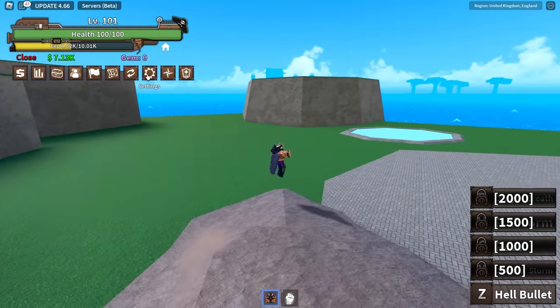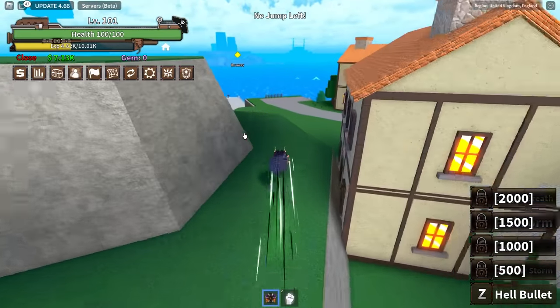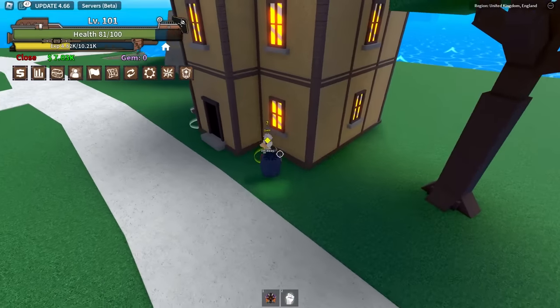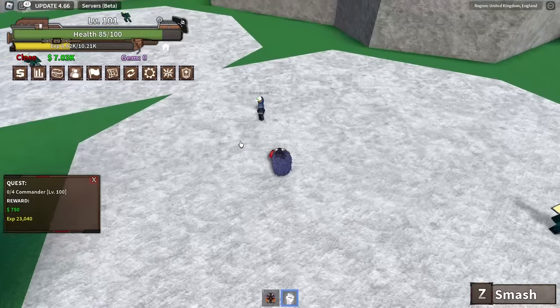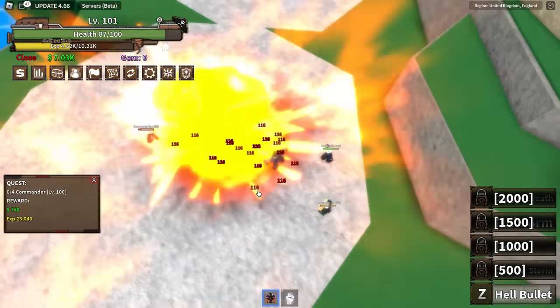We managed to hit level 101 — literally less than 100 points away from our second move. Let's go to the next island. Here we are — let's go collect the quest and see how difficult these guys are to kill. We have to kill four of them, so that ain't bad.